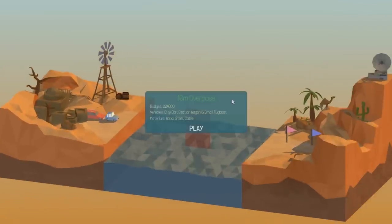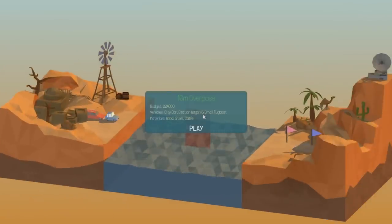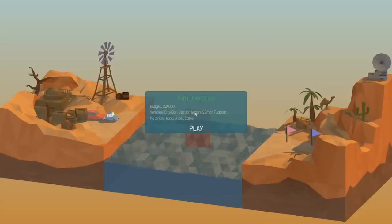Come on... yeah! Sweet, amazing! Okay, next one. I love this game. 16-meter overpass - city car, station wagon, small tugboat. Wood, steel, and cable.